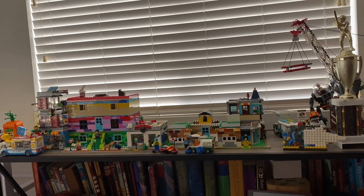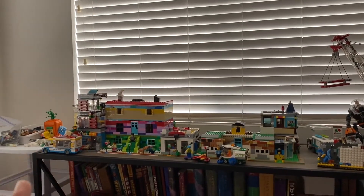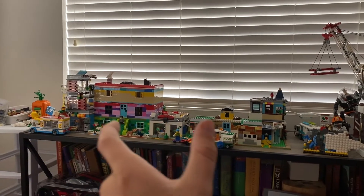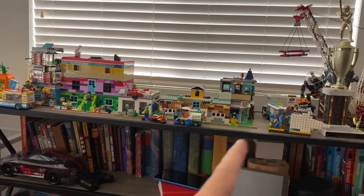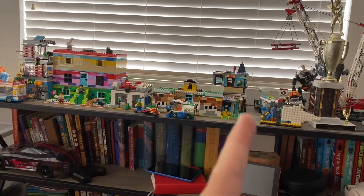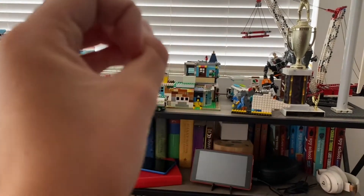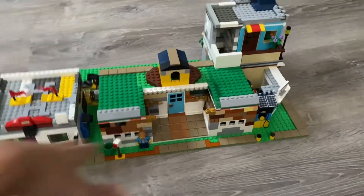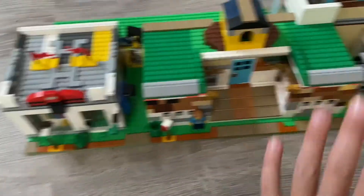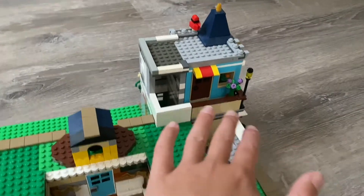It's time for a new LEGO city update. Anything from here to here has not been modified, so it's just this chunk we're working on today. I've got this down here on the ground — two green base plates containing the LEGO store mock, town hall mock, plus the toy store, townhouse, and gas station.